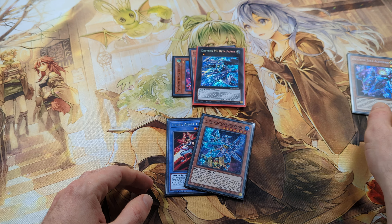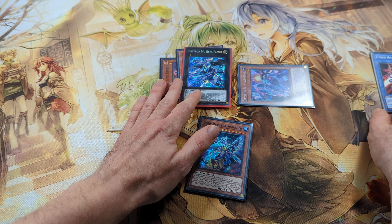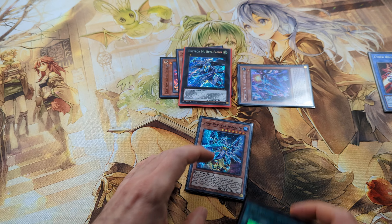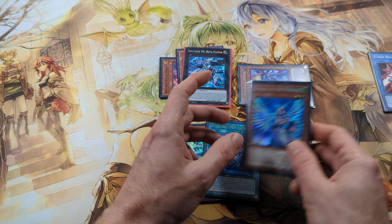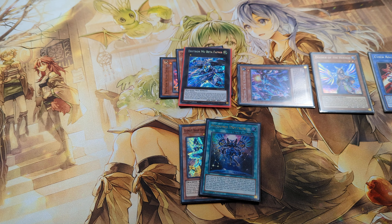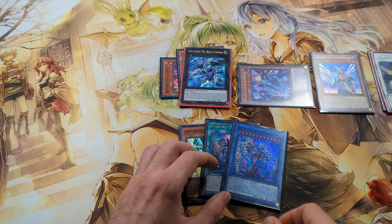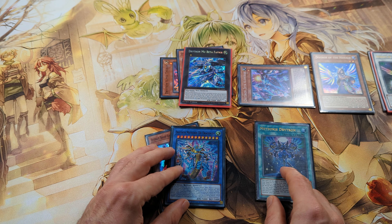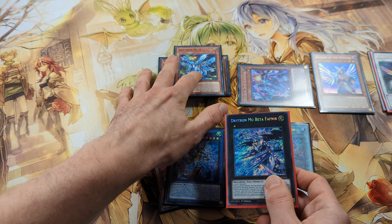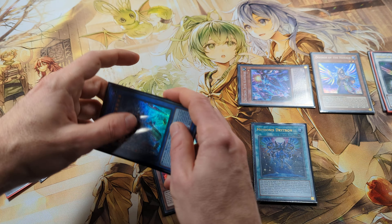Now we can activate the effect of Zeta, tribute Ben 10 from hand and Special Summon it back. With Zeta we can grab Meteor of Drytron, and with Ben 10 we can search Diviner. Now we can Normal Summon Diviner and activate its effect to send Herald of the Arc Light to the Grave. With Herald we can search Drytron Meteornis Dragoids. Now we can use Meteornis Drytron, using the two materials under Fafnir and Fafnir itself to Special Summon Drytron Meteornis Dragoids from hand.